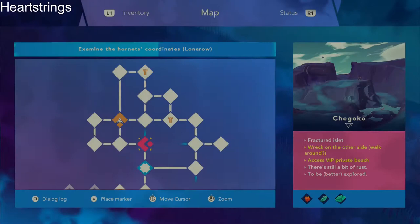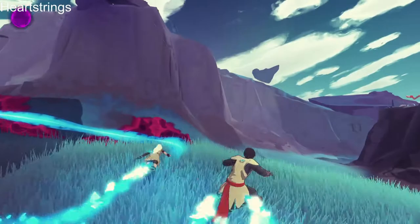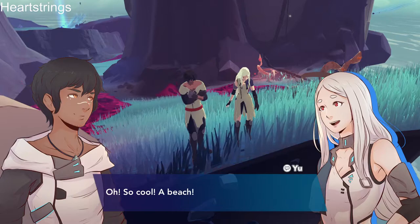For 'Heartstrings — Play a Guitar Ditty,' while not a difficult trophy, it's a multi-staged one. First, you need to find the VIP private beach area by jumping off the cliff on the islet Chogecko. Once there, jump off the cliff into the water again and you'll find an underwater cave. Click the dive prompt to explore the cave, and K will get his foot stuck in a conch. At the end you'll get the item: the Souvenir Conch.